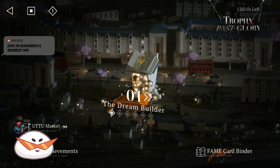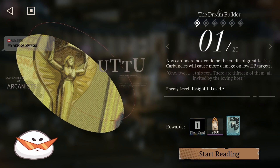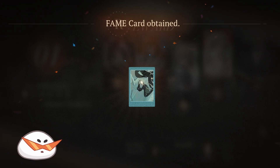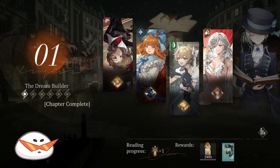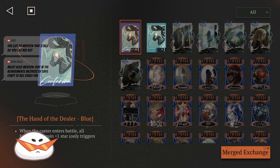UT2U is a special mode that opens up at the second half of each patch. There is a main stage where you will be able to climb up to stage 30. You will slowly unlock slots for your character and teams, so you can equip them with fame cards on your character. Fame cards are the core of this gameplay, and you can check the ones you own and don't own in the fame card binder.